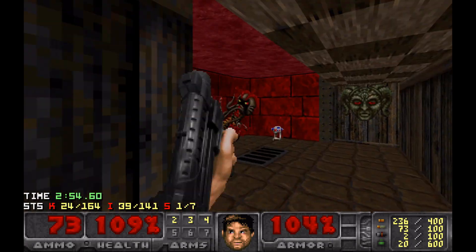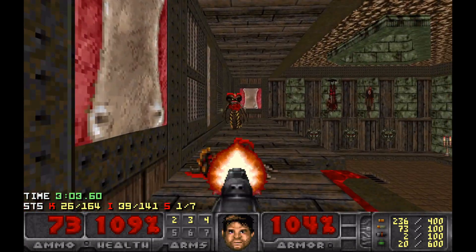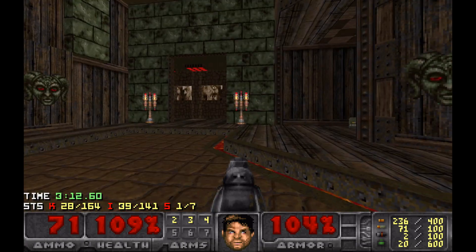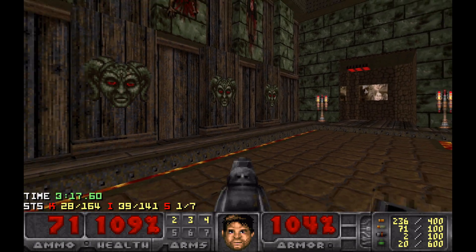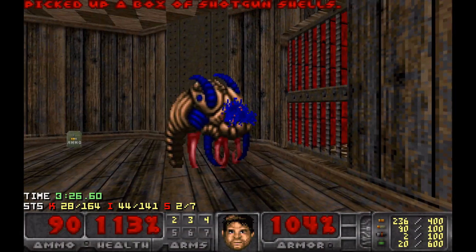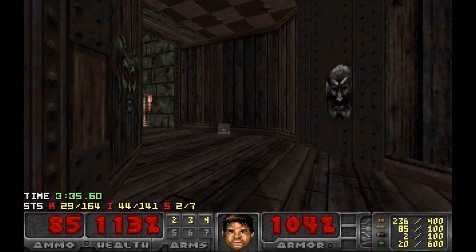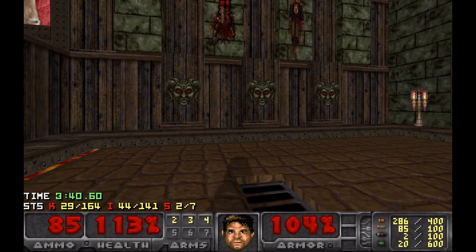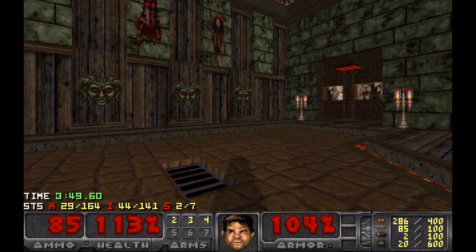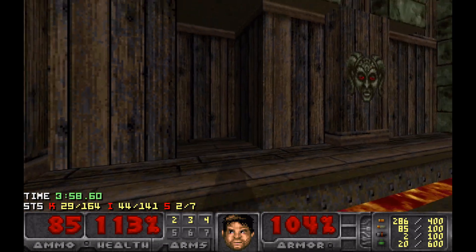One secret down, another secret coming up. There's a lot of door-opening going on. Let's not go down there just yet - there is a little surprise. Now, this isn't the best secret in terms of marking how you're meant to see it. The only mark that there's a secret here is some decoration, especially when the decoration matches all the rest. It could have been a different texture or something to make it stand out. You're basically asking the player to just go around hammering Space on absolutely everything, which is not fun.